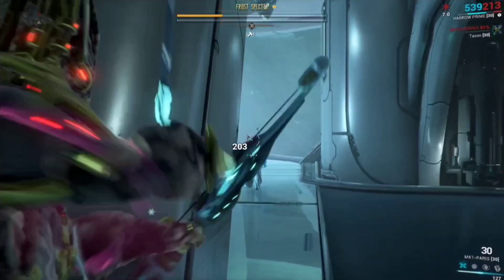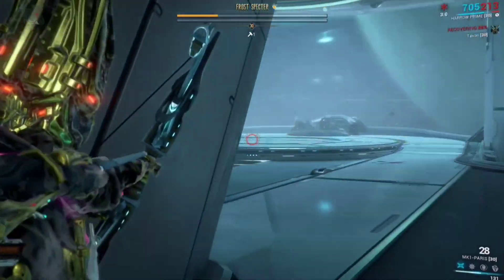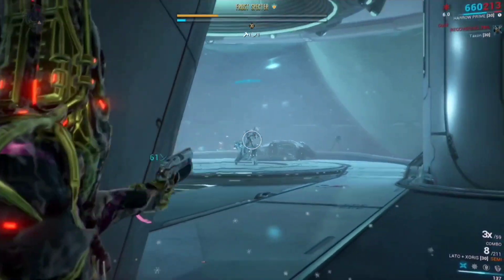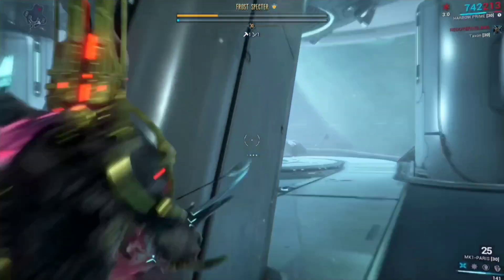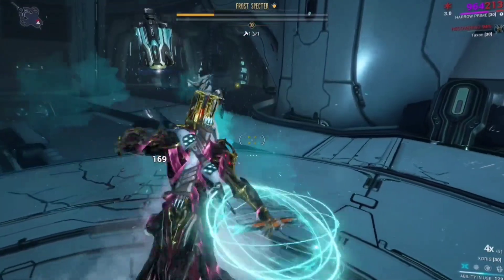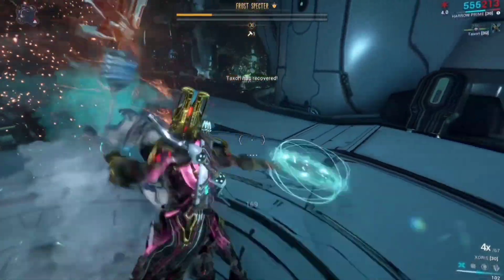If you use a controller on default settings, all you have to do is press the right thumbstick down, or whatever button you have your slam melee attack set to. If you're on mouse and keyboard, it'll be whatever you have your slam attack bound to. Just keep spamming that same attack over and over again. Although this process might seem long and tedious, I promise it's well worth it in the end.